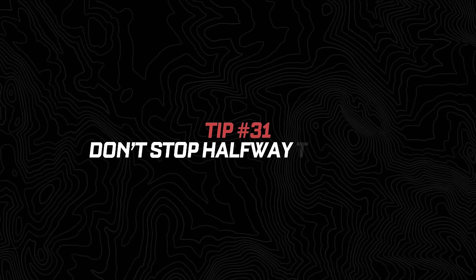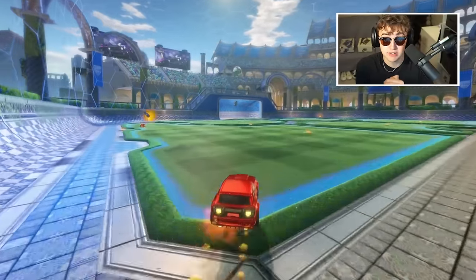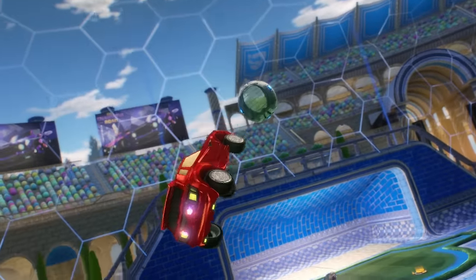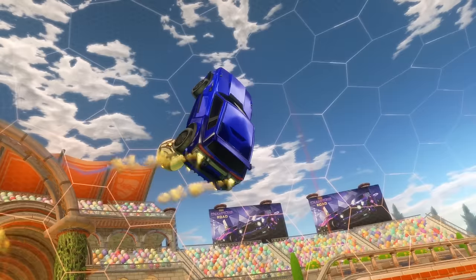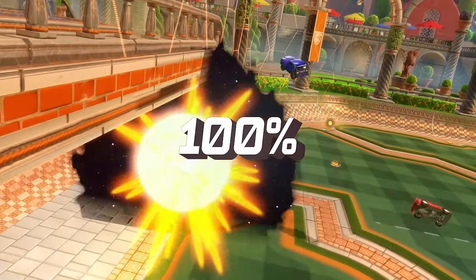Number thirty-one: don't stop halfway through. A mistake I see a lot at lower ranks, especially with people who tend to hesitate, is jumping up really fast for a ball but then slowing down as the aerial goes on to try to get the perfect touch or lock in some perfect angle. In reality, you want to do the exact opposite. Focus on getting the read while you're grounded, and only then — once you have your read — commit 100% through the shot and boost the entire way through.